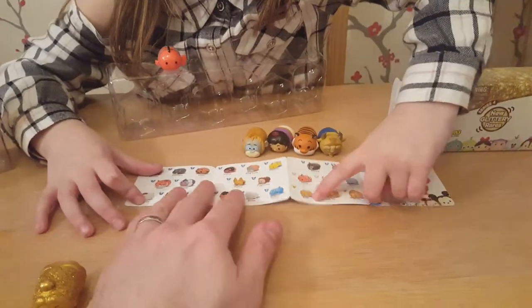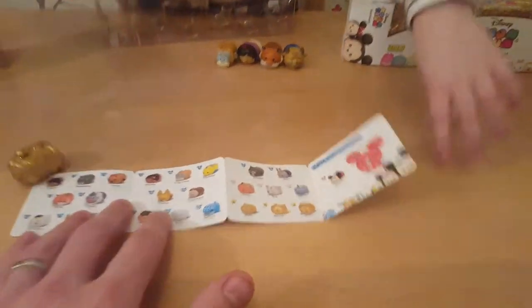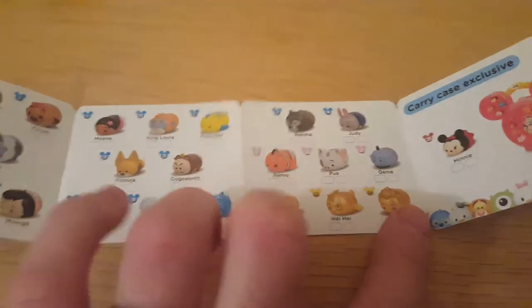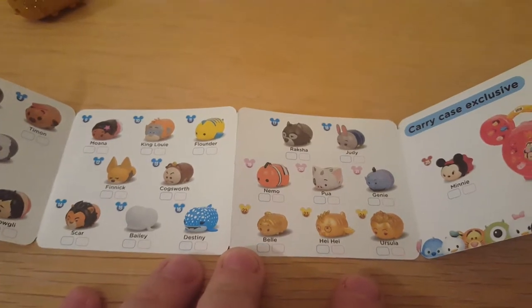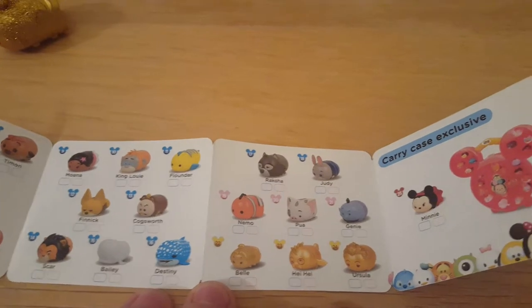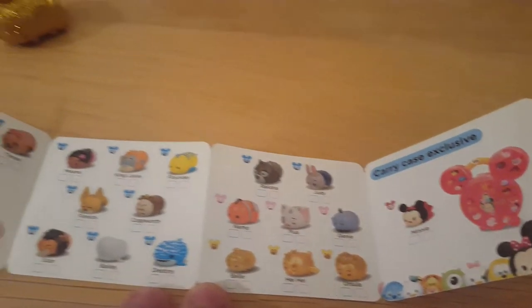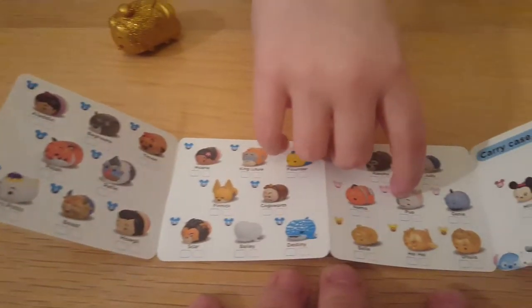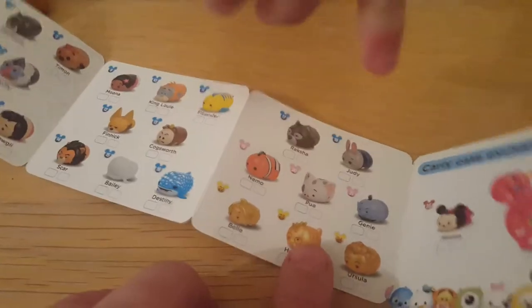So I know which ones are going to be in the other pack that we're giving away. The other pack has got Heihei and Ursula in it - that is so cool! You've got that carry case. That's Heihei there, sweetheart.